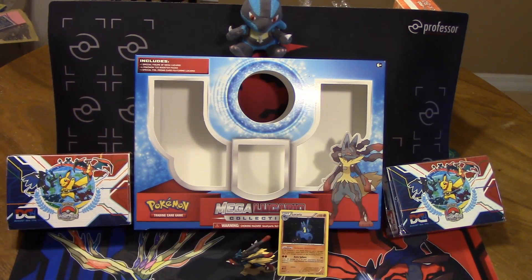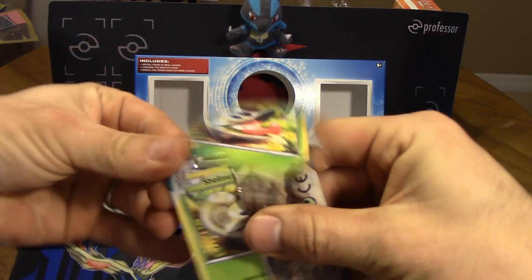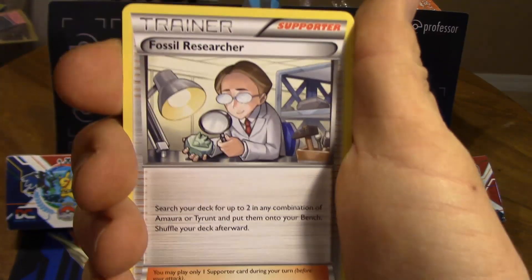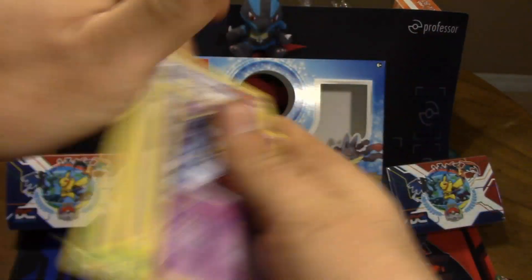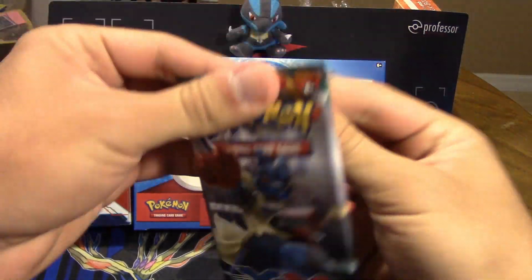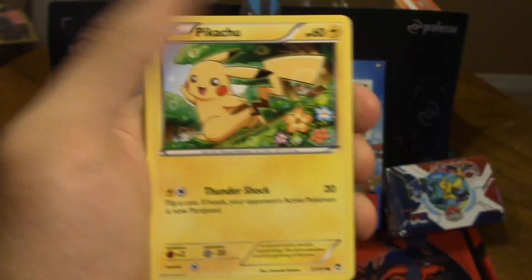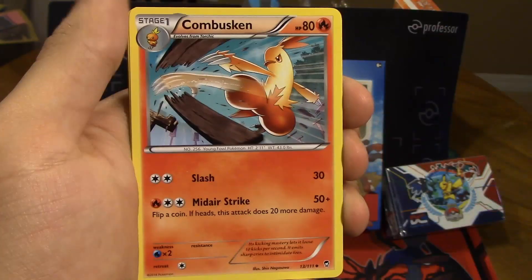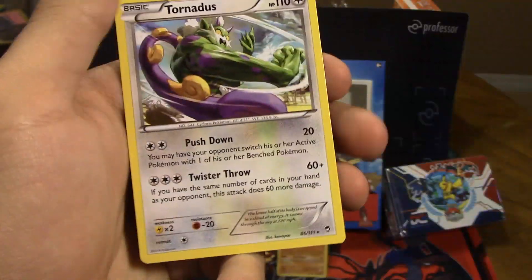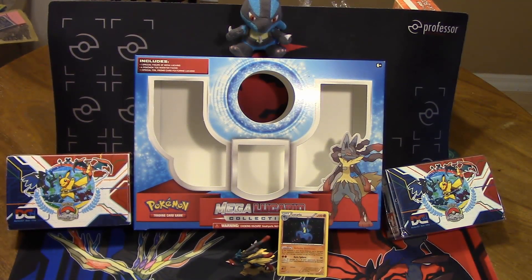I'll go ahead and open up Furious Fist first, since you're opening Furious Fist next, and I'll end with X&Y. Starting with Furious Fist: Shelmet, Skorupi, Trapinch, Clefairy, Shroomish, Mountain Ring, Weepinbell, Fossil Researcher, Reverse Holo Minun, and a Jynx — so two non-holo rares so far. Second Furious Fist pack with Mega Lucario art: Torchic, Machop, Gothita, Pikachu, Sawk, Combusken, Weepinbell, Mountain Ring, Reverse Holo Landorus. And the rare — hey, we've got Tornadus and Landorus in the same pack! Nice. So three non-holo rares so far, though we did get a Reverse Holo rare.